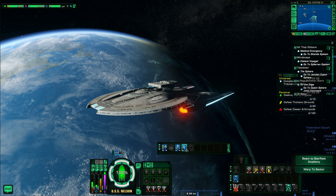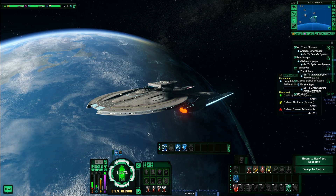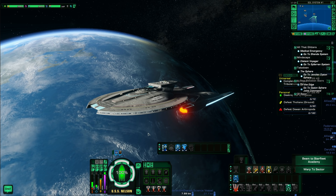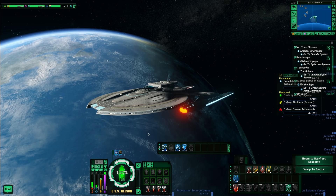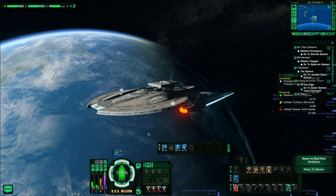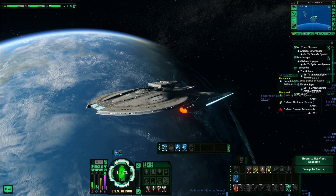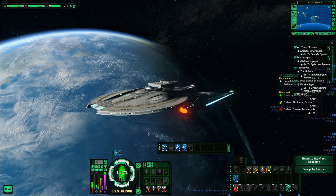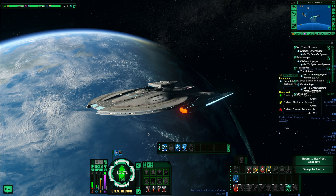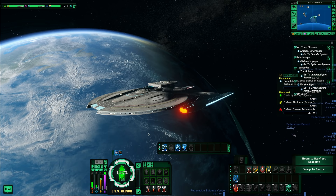For ground, Science gets innate debuffs, some healing, and damage over time. Science is generally built around either control or EPG — damage over time — and does very well on ground. For new players, Science is a pretty good class to start with because of the healing and DoT innate abilities making ground content easier. That said, for space, I wouldn't build for EPG as a new player. Even if you plan a high-damage science character, I'd still go tactical for the damage boosts.